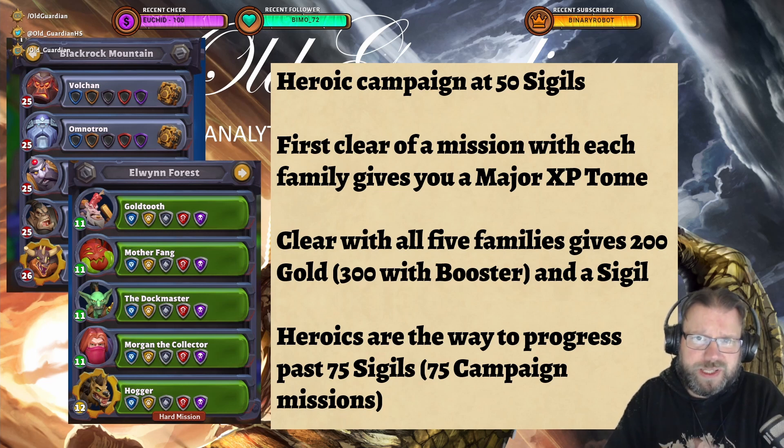Heroics are also the way that you can progress after you have completed the regular campaign at 75 sigils. However, the Heroic Campaign starts at level 11, as you can see here — Elven Forest, the first zone, Gold Tooth, the first Heroic, starting at level 11.